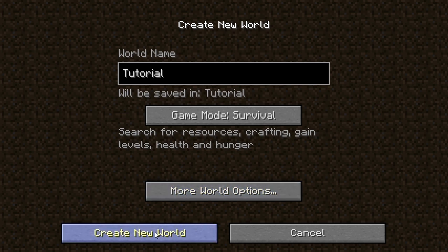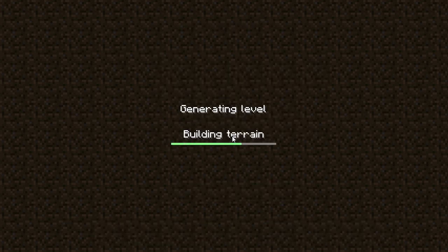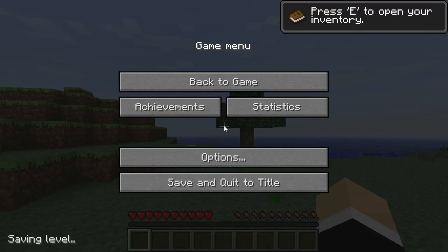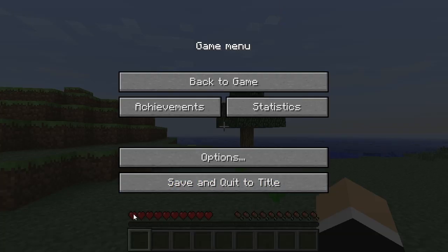We'll click on create a new world and this will create the new world for us — it shouldn't take too long. Down the bottom here you've got your hub. These hearts along here are your health — they'll go down by half a heart each, so if you get hit, fall from a high place, or get attacked by a monster, these will go down, and when they reach zero you'll die and spawn back at this location where I'm stood now, because this is your spawn point.